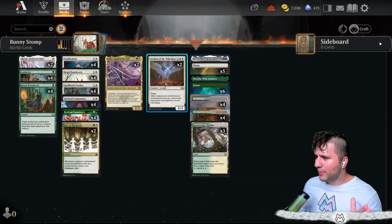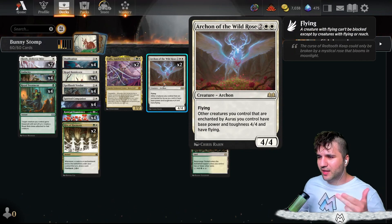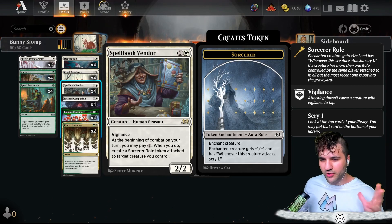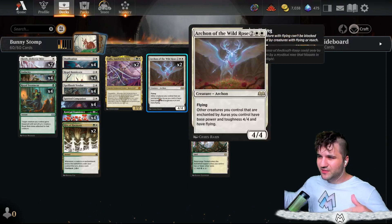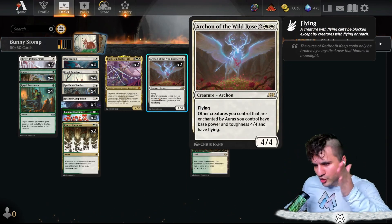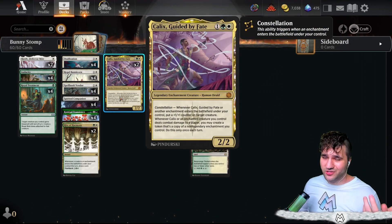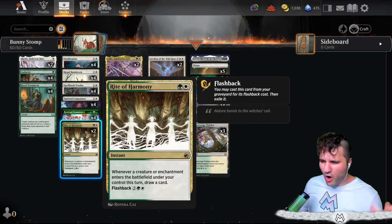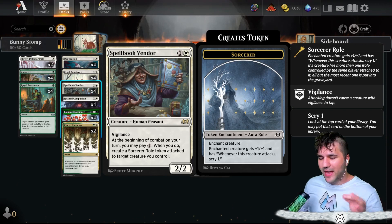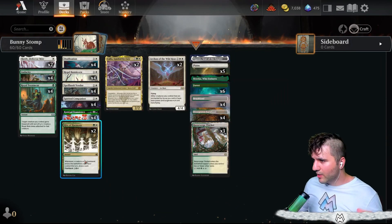This card is literally so bonkers. Archon of the Wild Rose is pretty good — I'm only running two, because by the time you've got the Spellbook Vendor giving a Sorcerer's Roll token to all your creatures, you get the Bunnycorn, give it to the Kami of Transients, then put the Archon on it, and it has base power 4-4 with flying. Rite of Harmony gives it a lot — with the Spellbook Vendor paying one on all these things, you can storm pretty good off the Rite of Harmony.